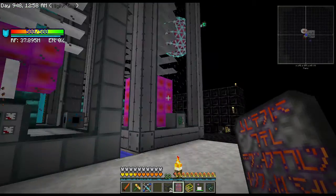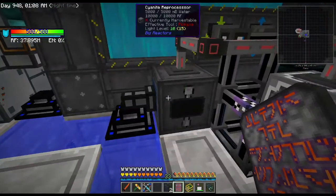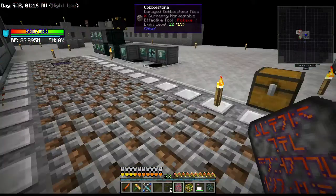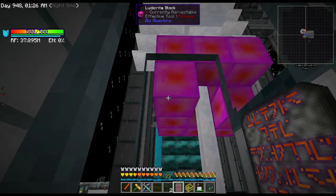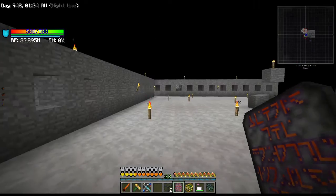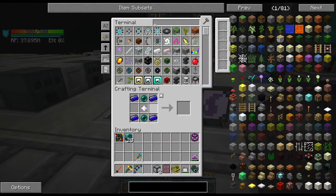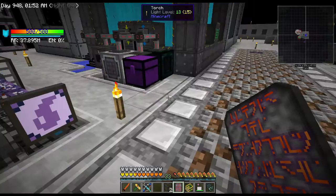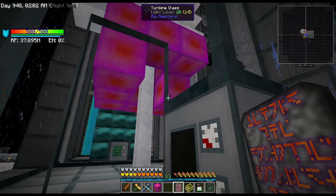Today we're just going to do a fun little boss battle. I was looking around and I noticed I set up a system to automatically process the leftover cyanide from the reactor — cyanide turns into plutonium. Plutonium is good for creating these blocks right here: Ludicrite. I could probably just make a world with Ludicrite and it would be really easy.